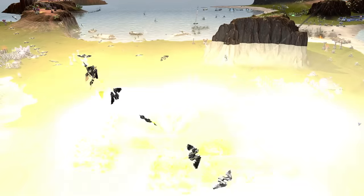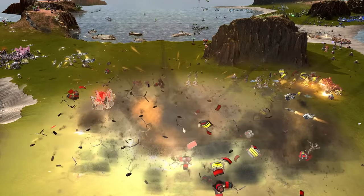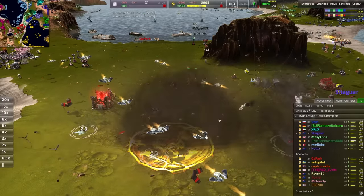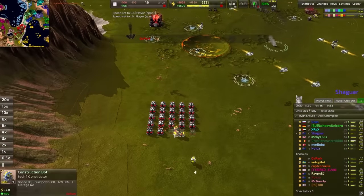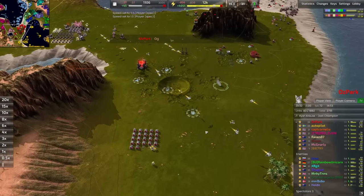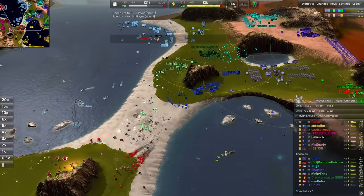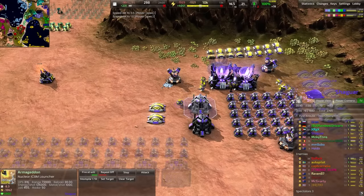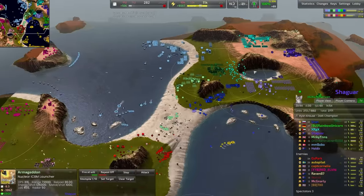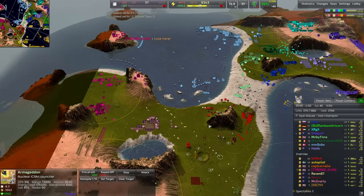In comes the nuke. Boom! Down goes that entire base worth of production - that is a stinger for sure. He does have a couple of constructors working on a side project, so at the very least he's going to be able to rebuild. We've also got a secondary nuke launcher that is charged up and ready to fire - we could see a second one fly across the map. As soon as that first nuke lands, everyone's going to get their anti-nukes up as quickly as possible, so that second nuke should fire immediately.